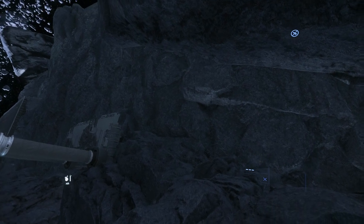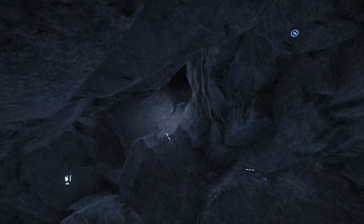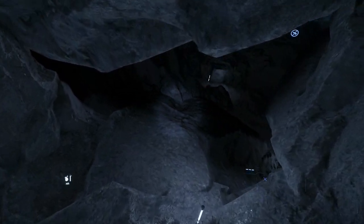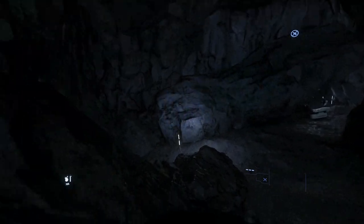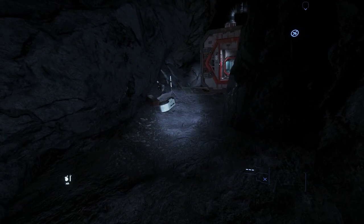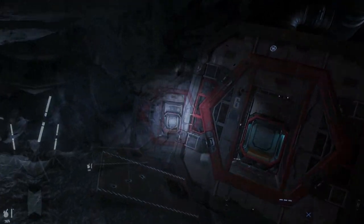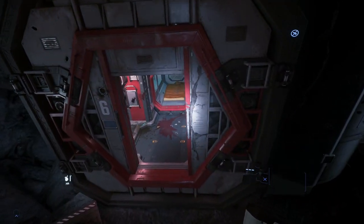You will see these two lines here. Turn around and go off the landing pads, then go down until you see a white lightning stick. And here you go — a cave entrance.